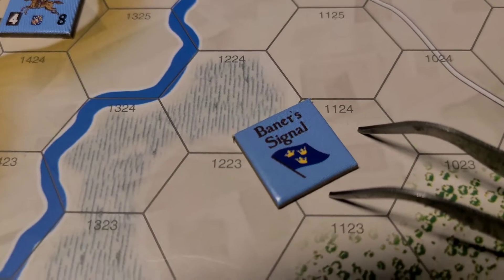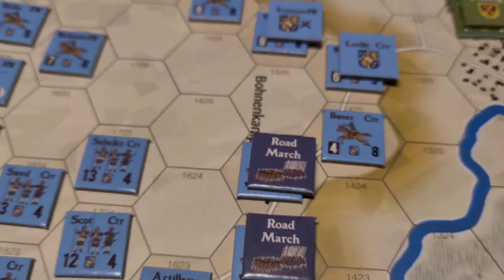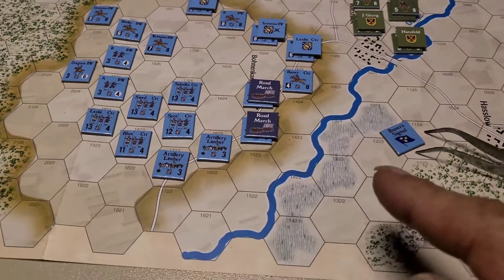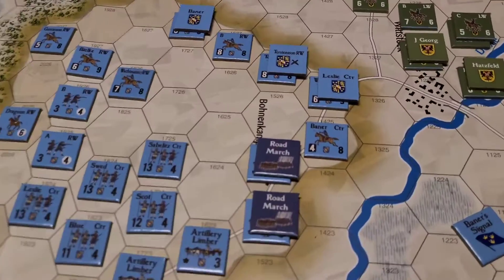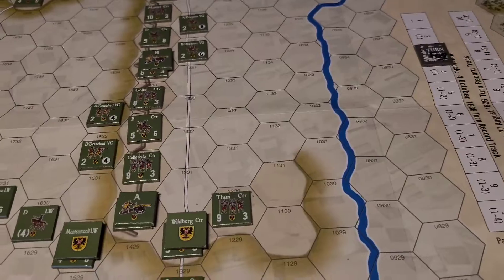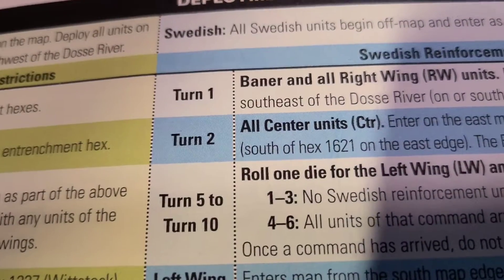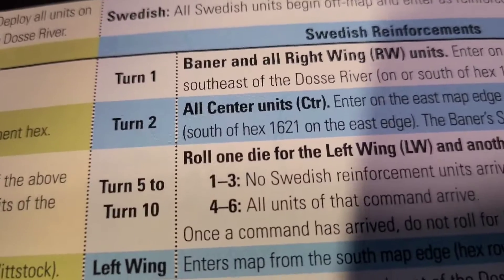I gotta decide whether I want to throw down the old banner signal. I met the criteria - I got the town occupied. It's always good to bring your units on sooner rather than later, that's why they gave you the option. My strategy is artillery all along this hill, punch them up, get some good dispersal results, maybe go in with my cavalry to clean up the mess. There are no reinforcements until turn five.